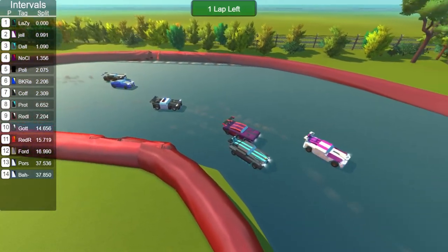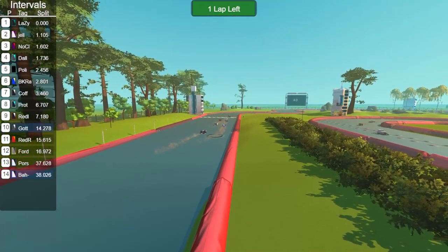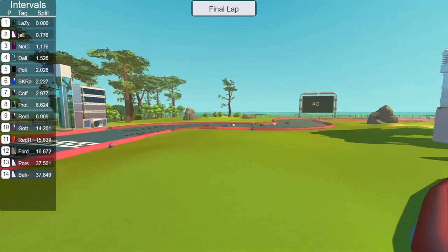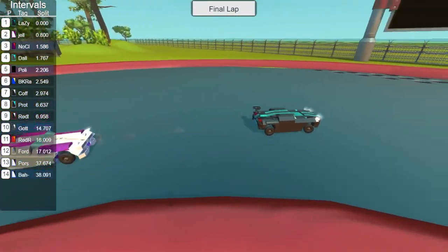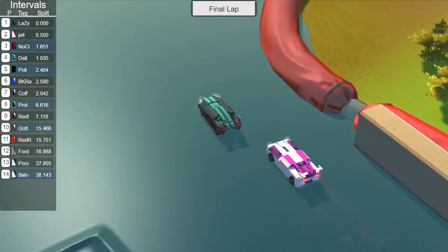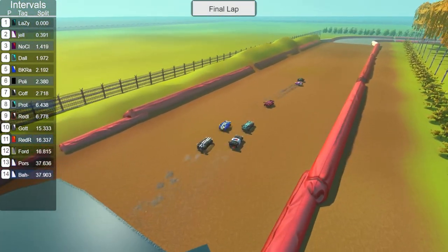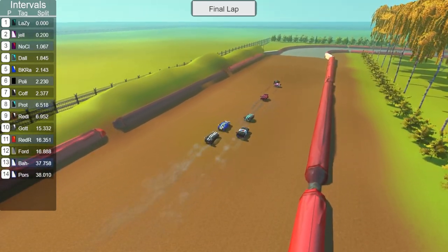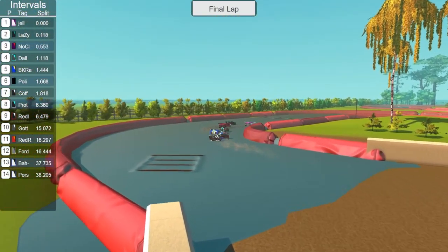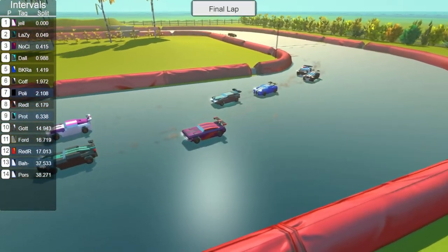Up front, nearly three wide — Lazy Night fighting Dallas Dominator. These cars are probably going to be the top dogs for this league as they are relentless and consistent. An incident though between BK Racing, Coffee Mobile, and probably Police Racer let an even bigger gap go between first and second. Final lap — Lazy Night 2 commanding the lead, but No Clue gets a little squirrely on the exit, losing grip and widening the gap. Lazy Night 2 battling Jellyfish and Dallas Dominator — and Jellyfish does a very good move on the inside, getting past Lazy Night 2 for first place!